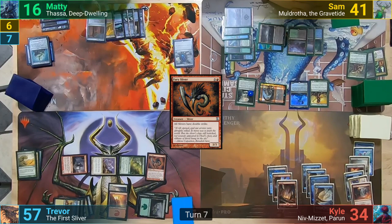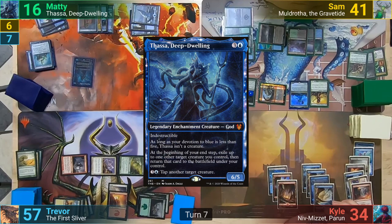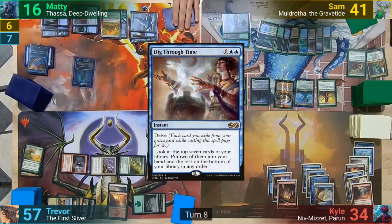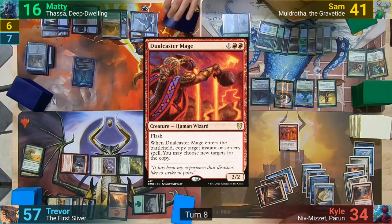Maddy plays an Island and casts Heraldic Banner, picking blue as it enters. He then taps enough for Thassa and passes to Sam. Sam untaps and draws. He recasts the Plague Crafter, and responding to this, Maddy delves away some of his graveyard to cast Dig Through Time. Once Thassa hits the stack, Kyle decides to jump in once he gains priority, and flashes out a Dual Caster Mage to do the same. Kyle gets his Dig first, and then Maddy resolves his.